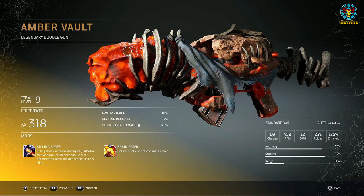Number six: Amber Volt. This is a dual gun with a clip size of 60 and easily manageable recoil, but bullet spread widens over time when the trigger is held down. Its tier 3 mod is Killing Spree — killing shots increase damage by 30% for 30 seconds, stacking up to 5 times. Its tier 2 mod is Braineater — critical shots do not consume ammo. I think this will be a great endgame weapon — kill ads to stack Killing Spree up to 5 times for 150% extra damage, then aim for a boss's critical point with near-infinite ammo.